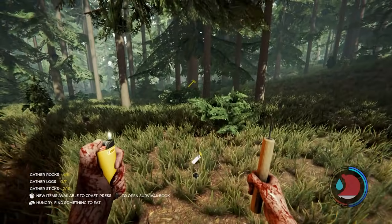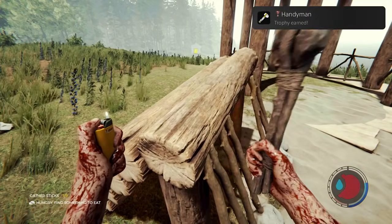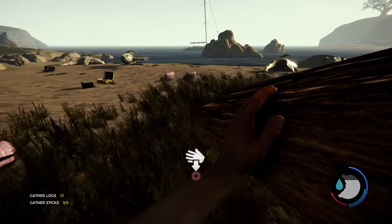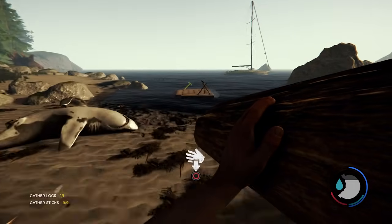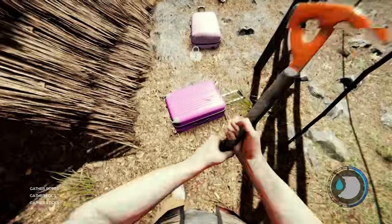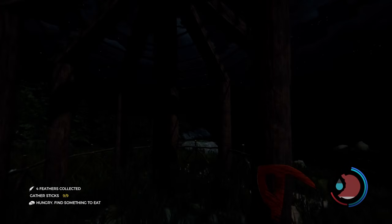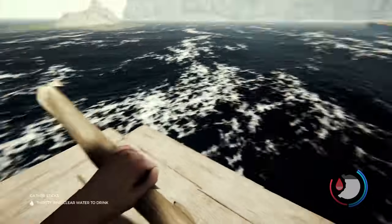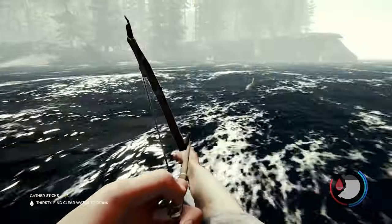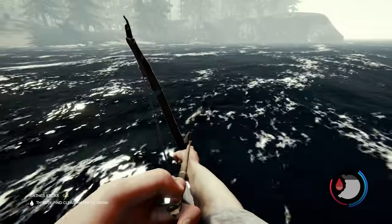I then decided to blow up a few trees and repair a hunting shelter before preparing for the trophy Bite Me, which requires you to eliminate a shark. My best option was to build a boat and sail out into the ocean. Instead of using a spear, I decided to use arrows to attack the shark from afar. After grabbing feathers, crafting arrows, and sailing out, the shark eventually showed its face — and all I got was a peaceful shark that didn't really put up much of a fight.